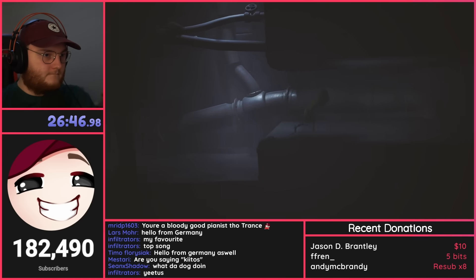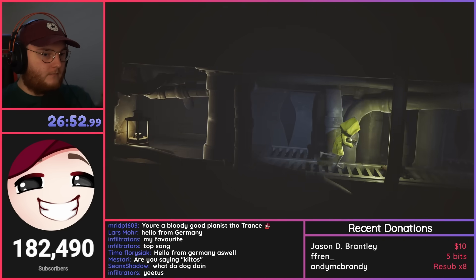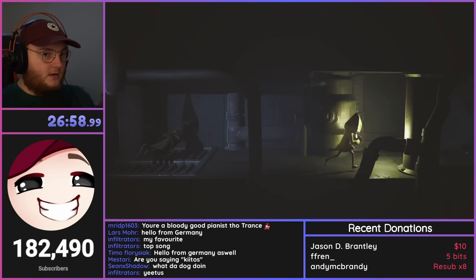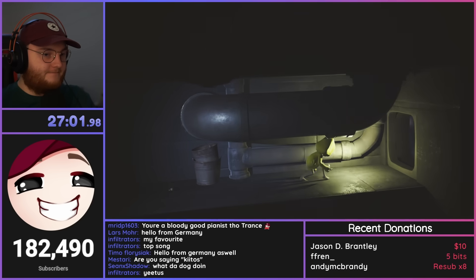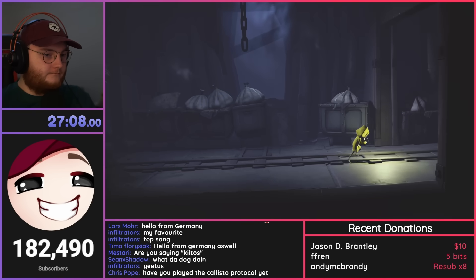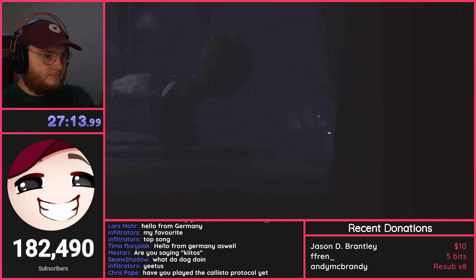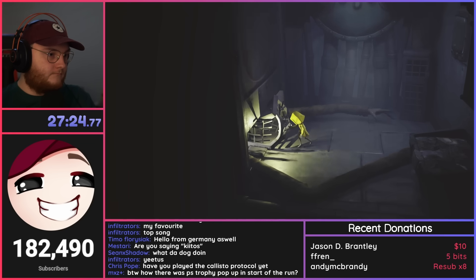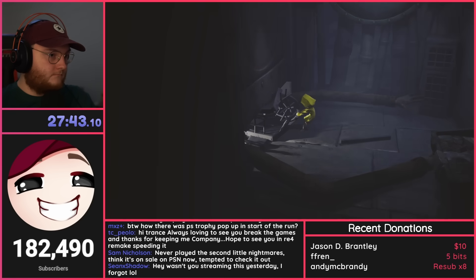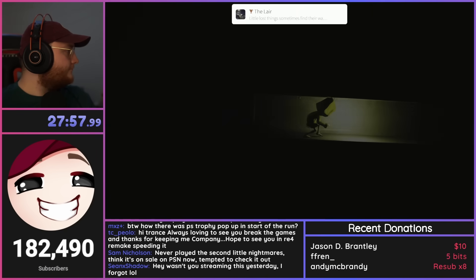After the steam room, I enter the vent where I light another lantern, and I learned that Roger's arms can actually come through both holes in the vent. Once I drop out of the hole, I run away from Roger, slide under the door, and break the cage to cut off Roger's arms. I can now climb into the vent, finish chapter 2, and get the achievement 'The Lair.'